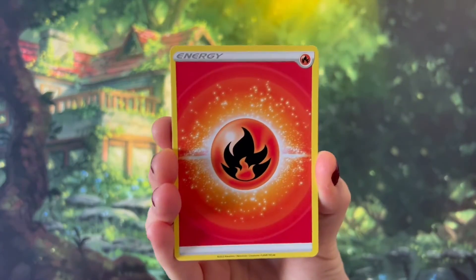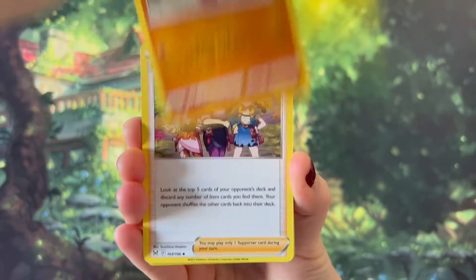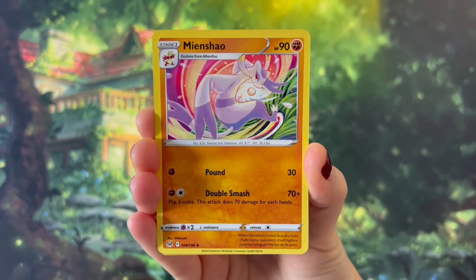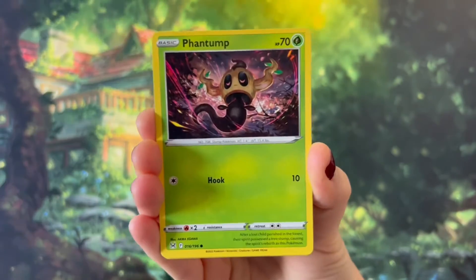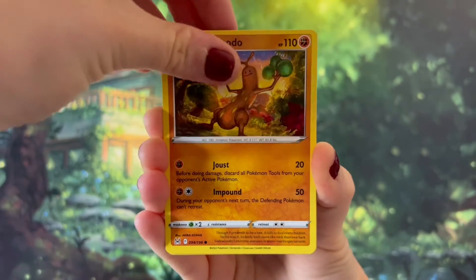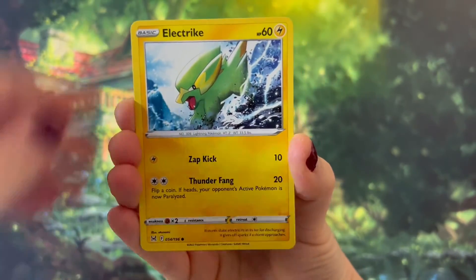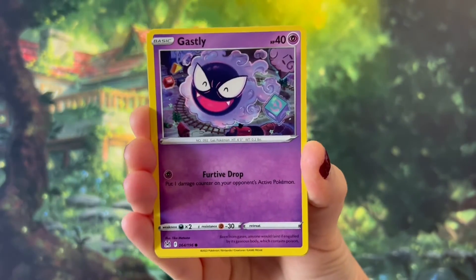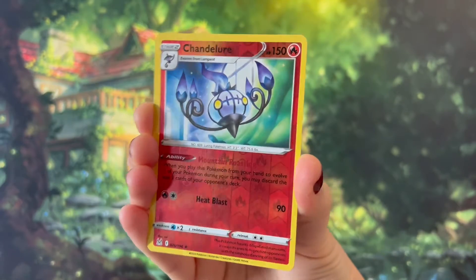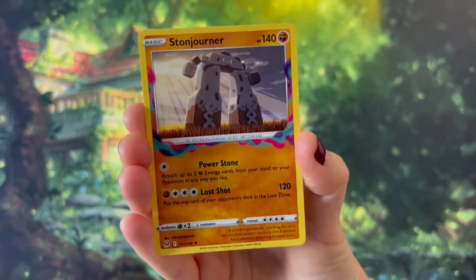Fire Energy. Medicham, Miss Fortune Sisters, Min Shao, Phantom, Pseudo Wudo, Bronzer, Electrike, Ghastly, a Reverse Holo Chandelier — love Chandelier — and a Stonjourner.